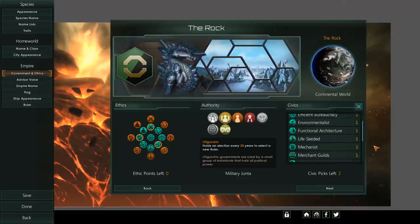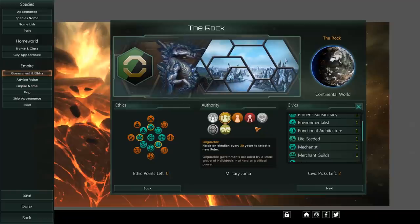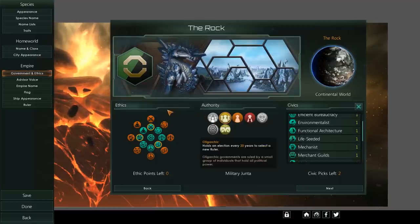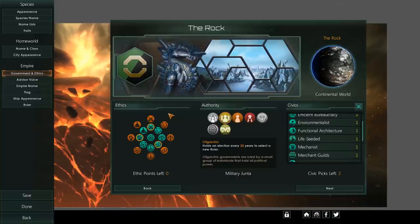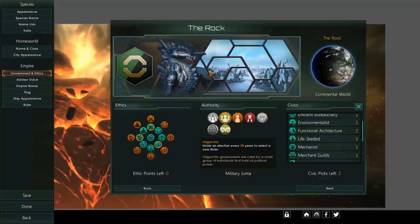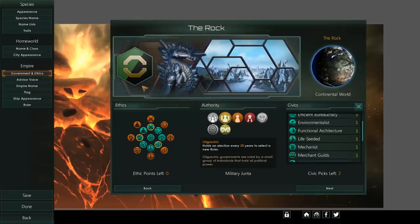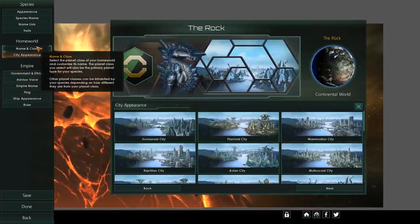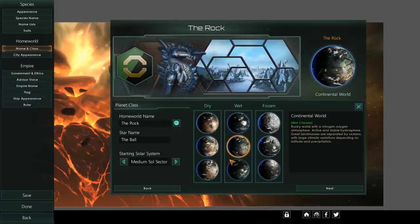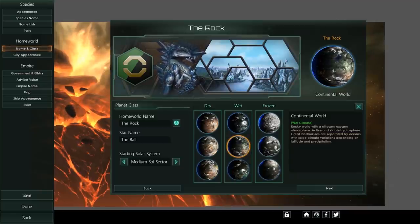Now we get to the first truly original one: Remnants. It starts you off on a relic world — large planets that are completely run down. You can invest resources to eventually turn it into a city world, but you'd forgo the cool tech bonuses you get from that relic world, so converting it to an ecumenopolis is arguably not worth it. Details on whether you get a specific planet class attached aren't particularly clear. This one will be part of Federations.